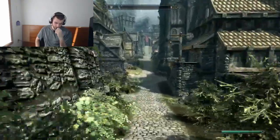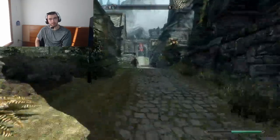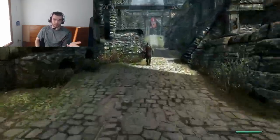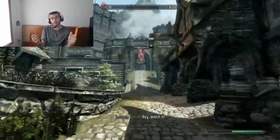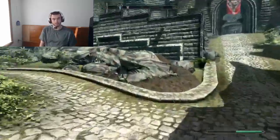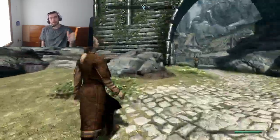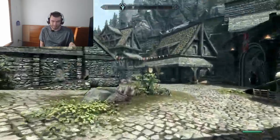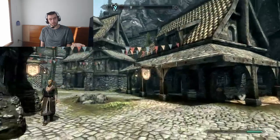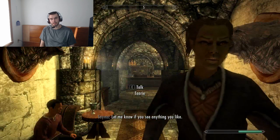I remember in Oblivion, destruction let you damage health and damage magic — just straight up raw damage magic. Now they've combined those effects into the spells, which shrinks the spell pool in Skyrim. Dual casting works really well with that, but I feel like they had room to add more spells and they didn't — they just shrunk it down and made it easier to manage.